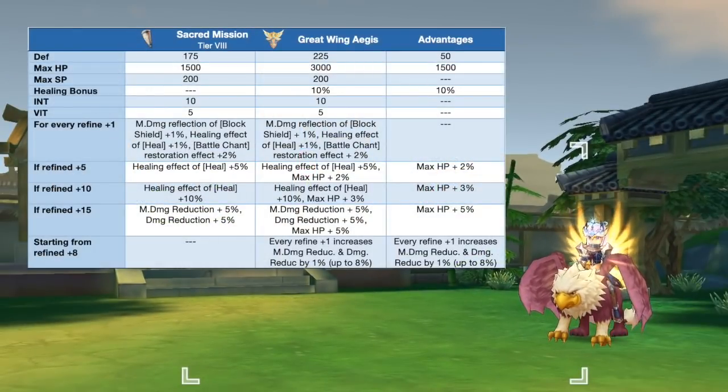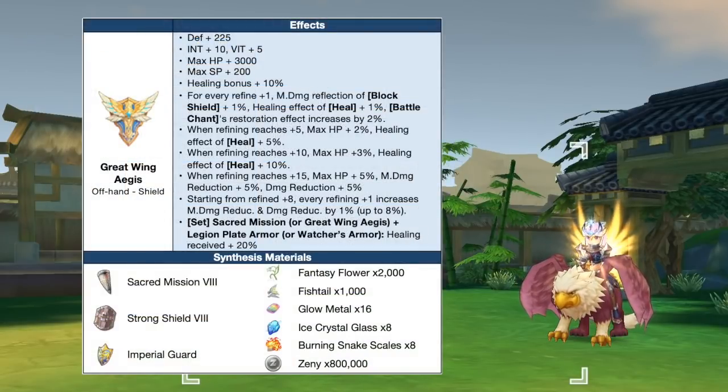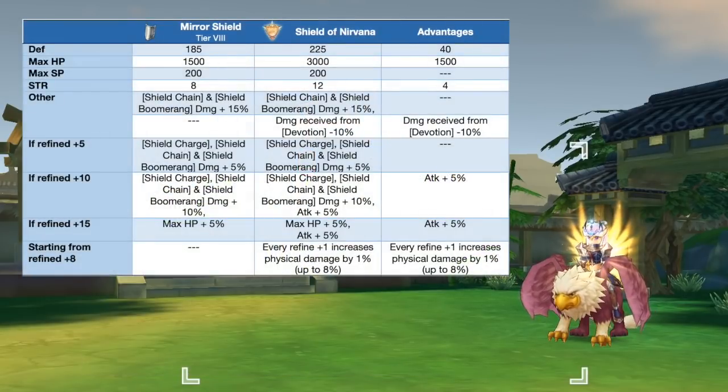Up next we have the Great Wing Aegis, which is the synthesis of Sacred Mission. This significantly boosts the healing and defensive stats of the Crusader class. In comparison to a tier 8 Sacred Mission, the Great Wing Aegis will grant extra plus 50 DEF, plus 1500 max HP, and plus 10 healing bonus. Refining it to plus 10 will grant a total of 5% max HP and 3% physical and magic damage reduction. Refining it to plus 15 will grant a total of 10% max HP and 13% physical and magic damage reduction. Here are the needed materials for synthesizing the Great Wing Aegis.